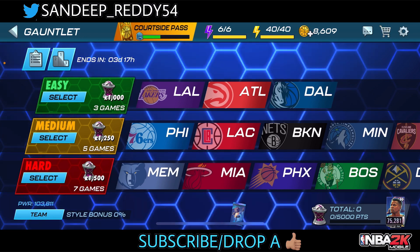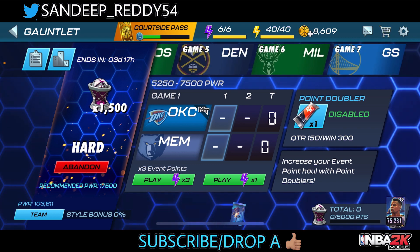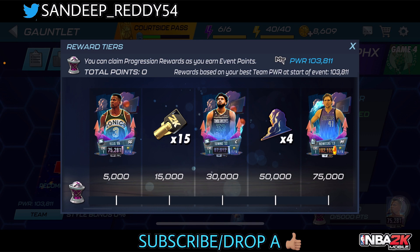You just need to go on the hard streak only. In the hard streak, you'll get around 600 points with zero percent style bonus. If you win all seven games, that's 4,200 plus a 1,500 streak bonus, giving you 5,700 points per streak. With 5,700 points per streak you'll reach the top reward in about 15 streaks — but for 15 streaks we don't have sufficient energy.